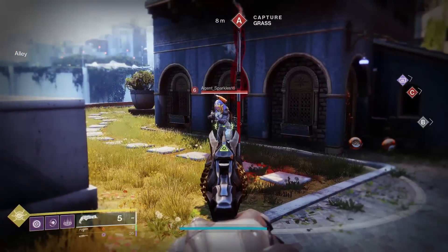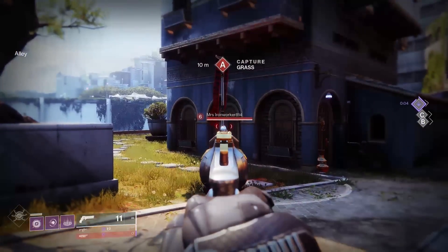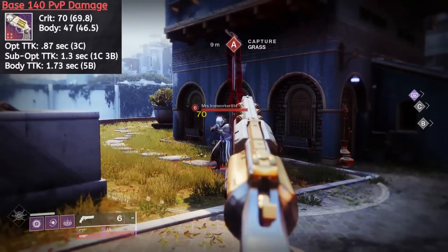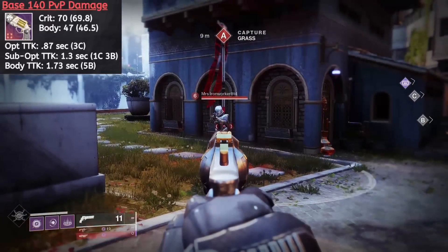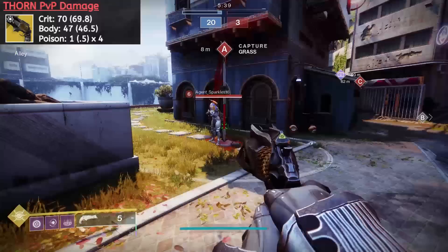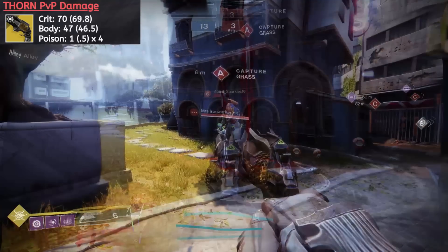Moving on to the Crucible — there are a few things we need to sort out as far as damage is concerned due to the poison variable. With a standard 140, your basic lethality profile is as follows: 3 crits in 0.87 seconds, 1 crit and 3 body shots for a 1.3 second kill speed, or 5 body shots for a 1.73 time to kill. And that holds true even with Mrs. Ironworker running tier 2 resilience. Thorn's poison ticks in PvP at base don't do a ton of damage — they show for 1 point apiece on screen, but that is due to number rounding. Working through the numbers, at base that's half a point of damage apiece.